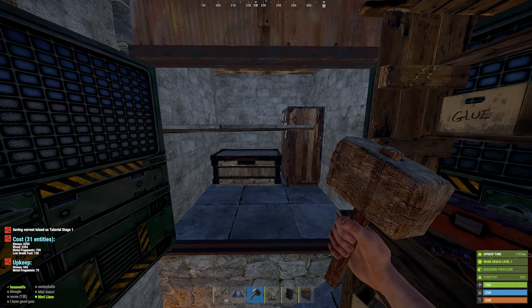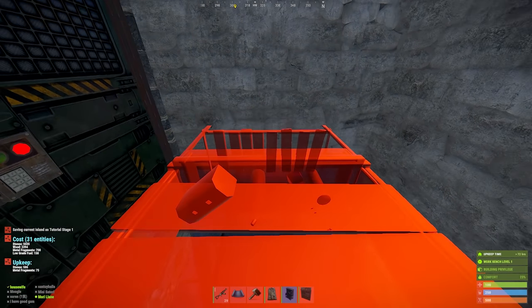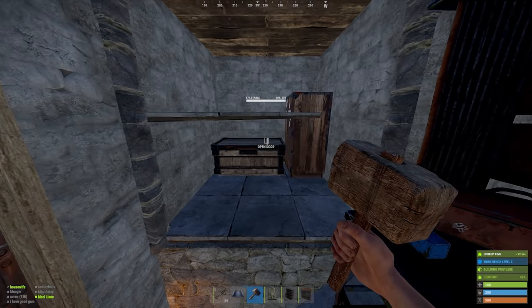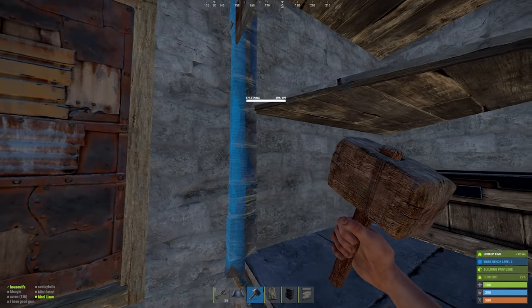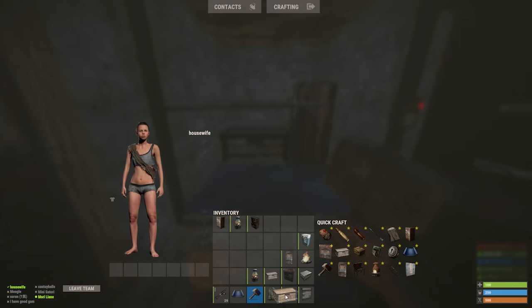Once you've got a tier 2 workbench and the garage door blueprint, you can move on to the next phase of the build. Replace your tier 1 with the tier 2, and switch this double door out for a garage door. Then upgrade the frame that it's placed inside of to sheet metal. This isn't needed for raid cost, but it'll make our box placement a whole lot easier.